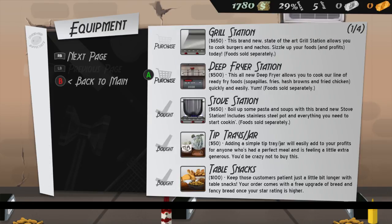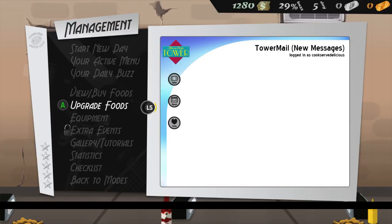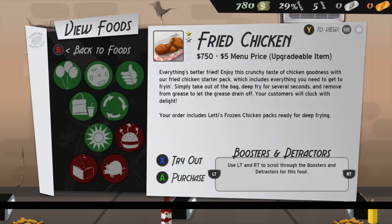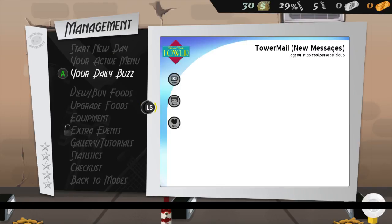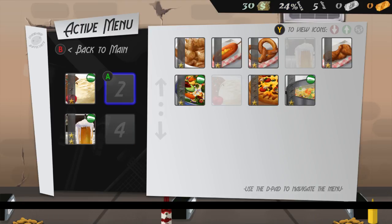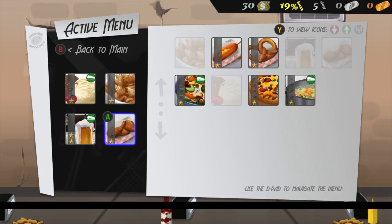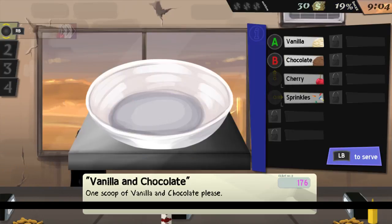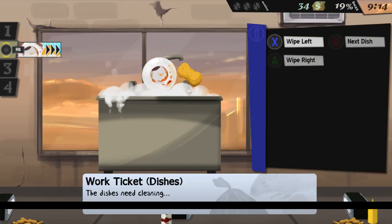We'll get the deep fryer, because we ought to serve some fried foods — wouldn't be an American restaurant without them. Let's fry up some sopapillas and fried chicken. Let's change up our menu — take all the confusing stuff off and put sopapillas and fried chicken on there. Our blogger has written us a great review, and he has no idea that I just swapped out everything we serve for a completely different menu.